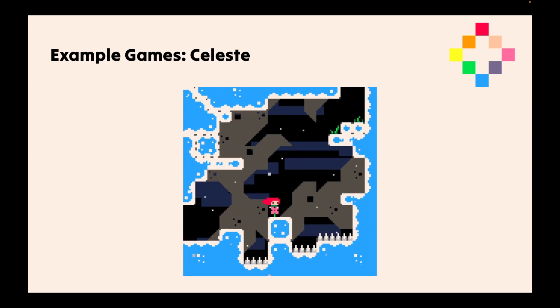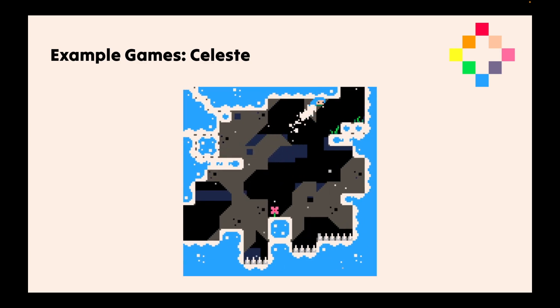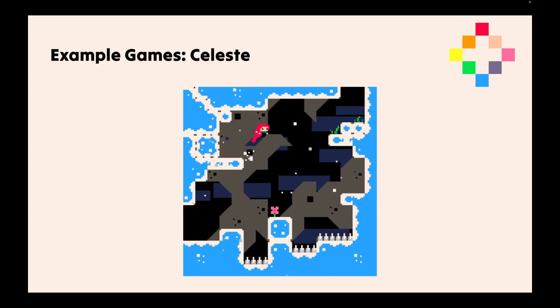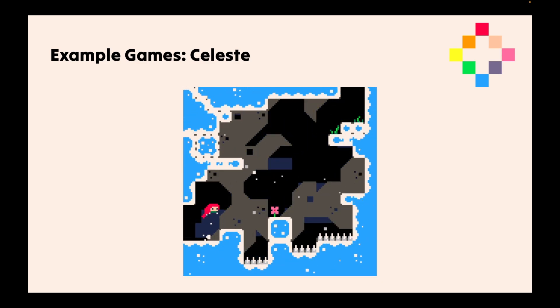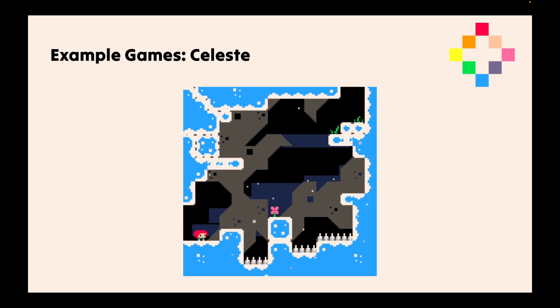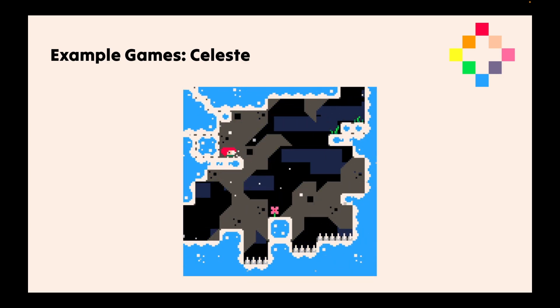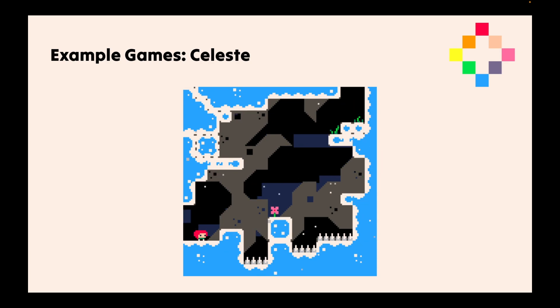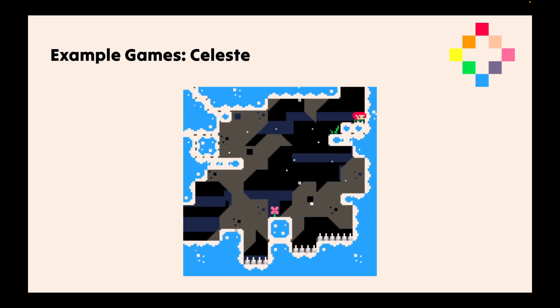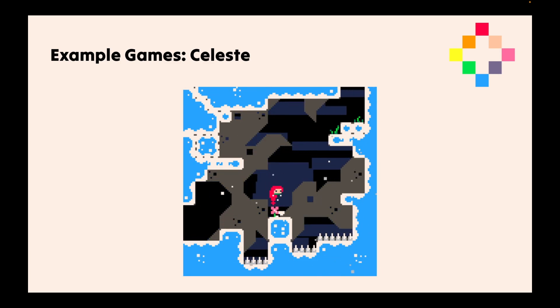What did Celeste turn into from Pico 8? I forget what engine they used for the full version. It certainly wasn't Pico 8, but the developers liked this engine — they even came back a few years later to make a Celeste 2. That's a really cute thing.